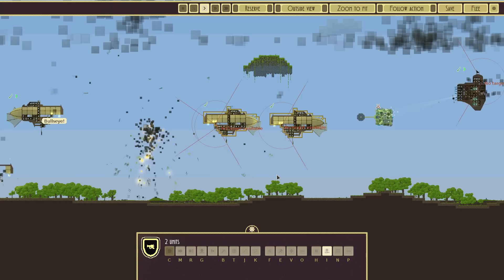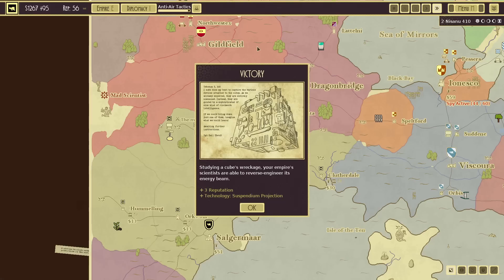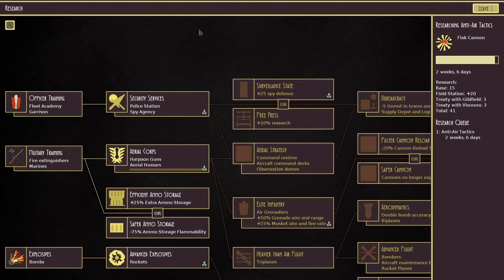Two down. Look at me using hotkeys like a pro — or a basic level gamer. And this should be it, really. So what do we get then from destroying the cubes?